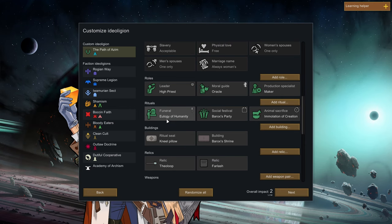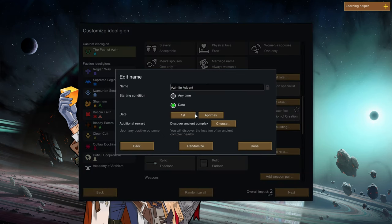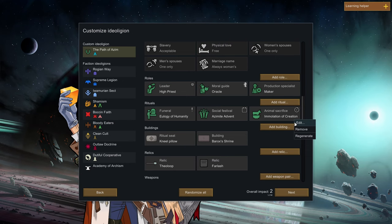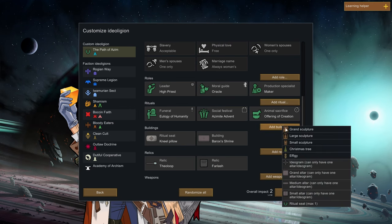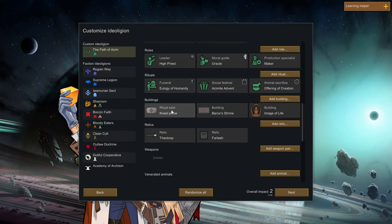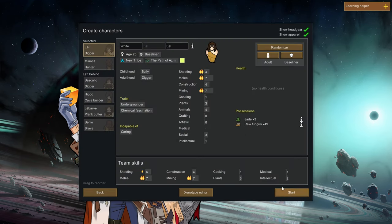In terms of rituals, we have a funeral, a social festival called Azomite Advent on the 1st of April - maybe we can celebrate spring. We also have an Animal Sacrifice called the Offering of Creation - I like the sound of that. We've got a Shrine, a Kneel Pillow, and we can incorporate a large sculpture into our religion as well. We've got two Relics. Alright, let's go ahead and move on.